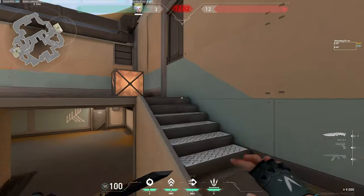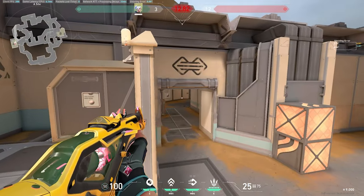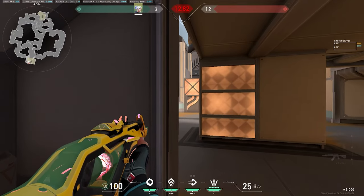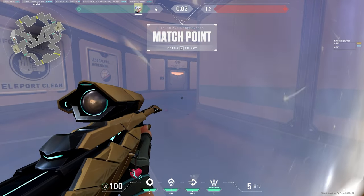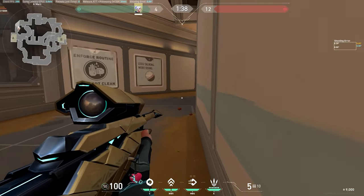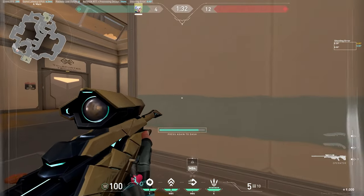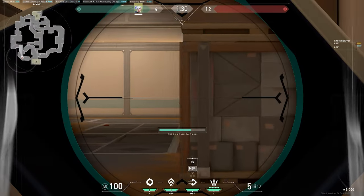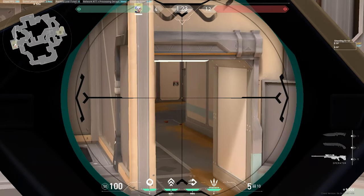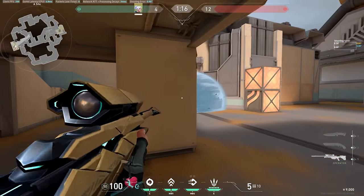Depending on where you're playing on site, sometimes go top site, sometimes go for aggro peeks, sometimes play the pillar, or play angles like this or hide on site. When oping aggressively, stand back to avoid Breach stun, then go for a peek, get the kill, prep your dash, play off your initiators or dry peek if you're confident. Going back, I like to updraft and hold angles like this where you can get the kill.